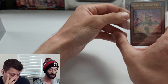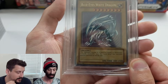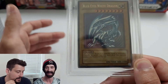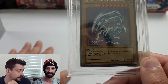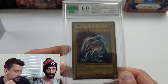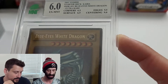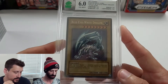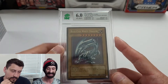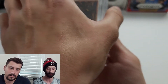Another Blue Eyes — this one from Starter Deck Kaiba, an unlimited print, not first edition. It's about 20 years old from 2002. Unfortunately it received a 6, so it may as well not have been sent in: corners 6.5, edges 5.5, surface rough, but centering was good at 9.0. Centering is one of the most controllable things when sending cards, and it's very easy to see whether something is centered or not.